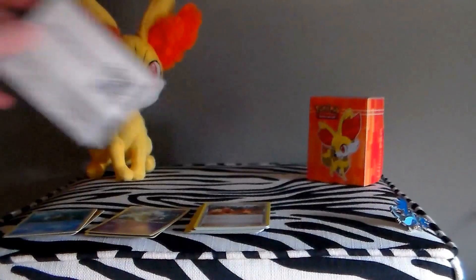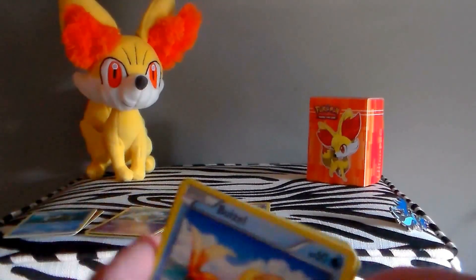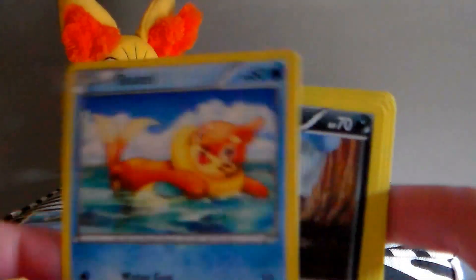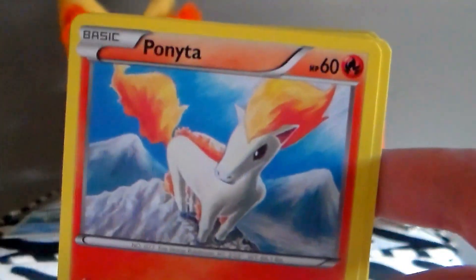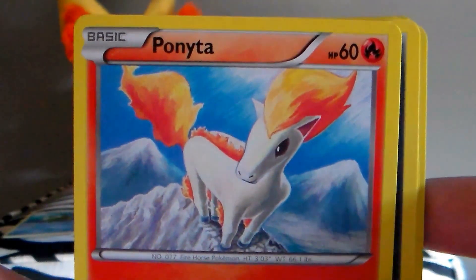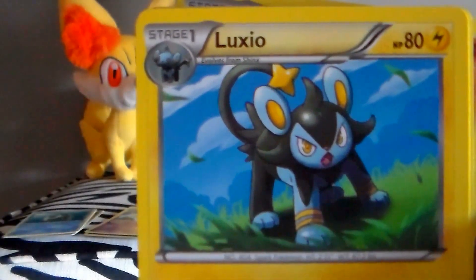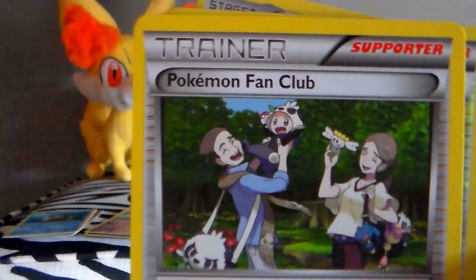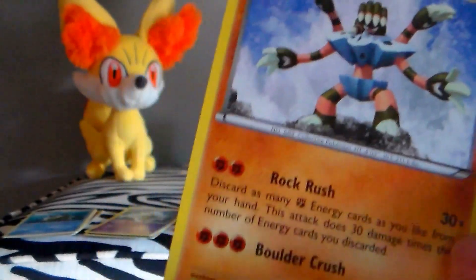Last, I'm going to open the Mega Charizard X pack. We have a Buizel, Sandile — I actually used a Crocodile in either Pokemon White or Pokemon Black — a Pointer, Sneasel, C-Dot, Luxio, Pidgeotto, Pokemon Fan Club, a Reverse Blacksmith, and a Rare Barbacle.